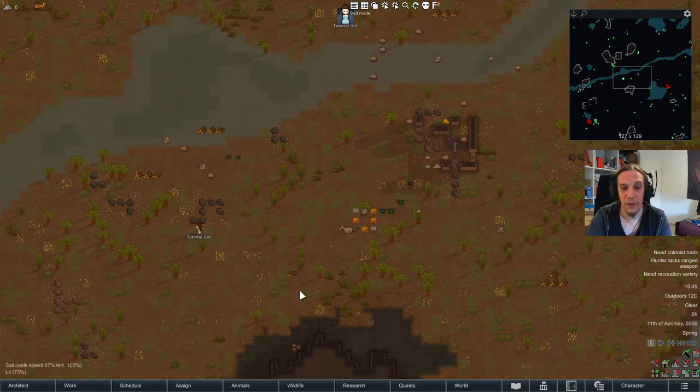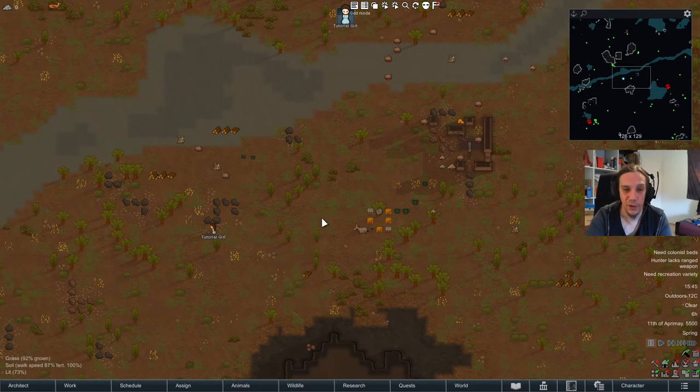Hi there! Welcome to my electricity guide for RimWorld. I am Icon and we will talk about all things electric in this video. I will guide you through the basics of electricity usage in the beginning, then the various methods of energy production, and in the last part I will talk about my hints, tips and tricks about power grid management in general. So let's get started right away.